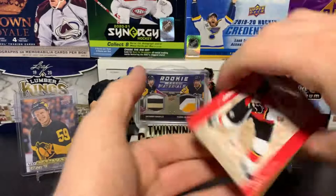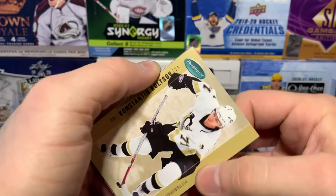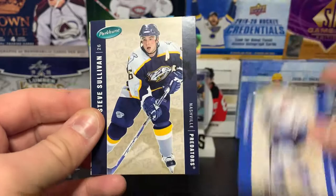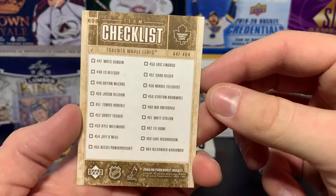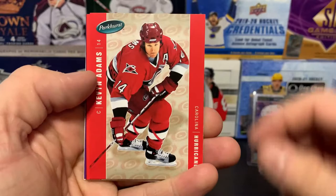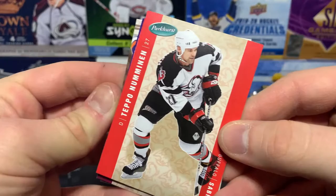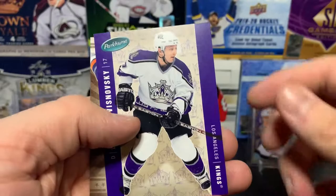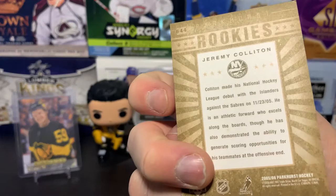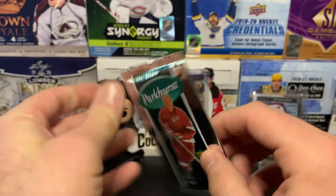Alright, here we go with three packs of Parkhurst. We've got Andrew Ference, and there's a Penguin — Constantin Katsov. Scott Thornton, Brian Muir, Steve Sullivan, and the Mats Sundin checklist — there's a Maple Leafs checklist. Ryan Craig, Kevin Adams, Teppo Numminen, Joe Sakic, Lubin Moore, and another rookie — Jeremy Clinton from the Islanders. That's just a regular rookie card.